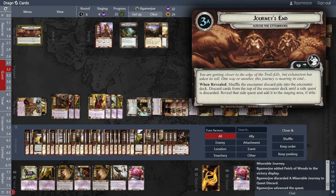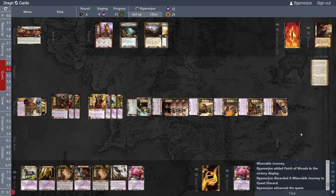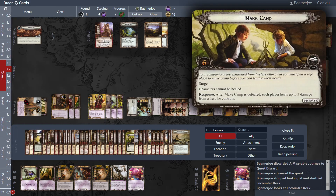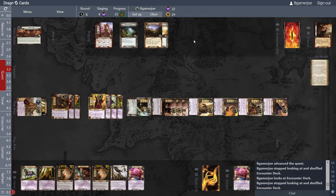You're getting closer to the edge of the Troll Fells, but exhaustion has taken its toll. Shuffle the encounter discard into the encounter deck, discard until we get a side quest, reveal it and add it to the staging area if able. Is there another side quest? There is — make two more.